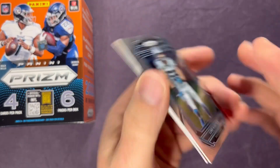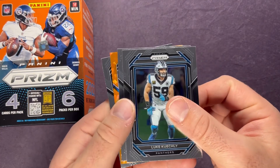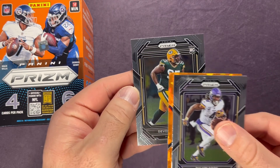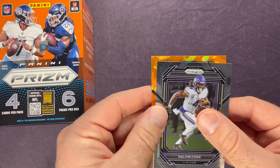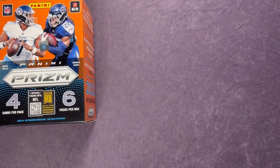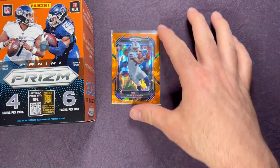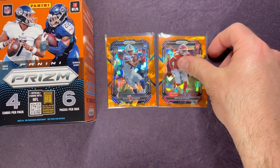All right, last pack. This will be our last orange ice — yep, we got four of them. Luke Kuechly, Dalvin Cook pulled from the back, Devonte Wyatt is our rookie from the Packers, and from the Bills, Khalil Shakir. There's our last orange ice. We got a couple rookies on the orange ice — not bad. Going with Shakir there at the end. The other rookie was Brian Cook.